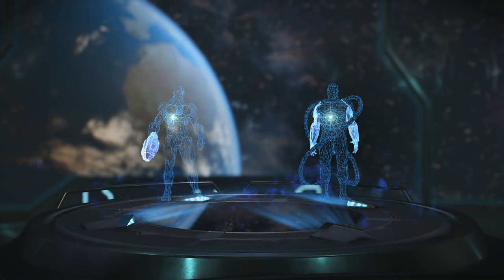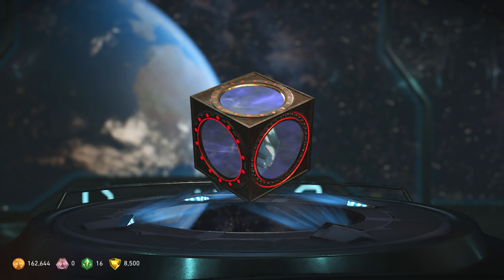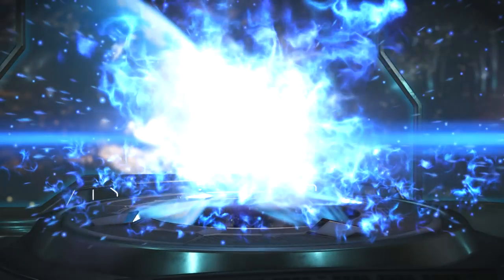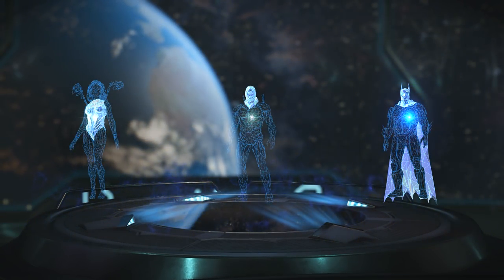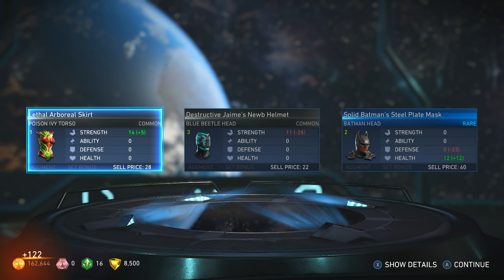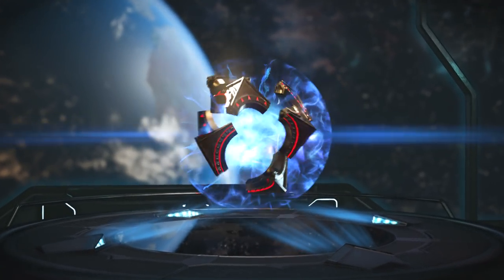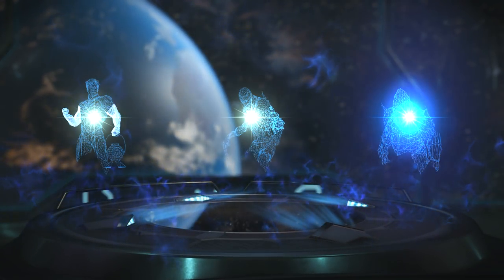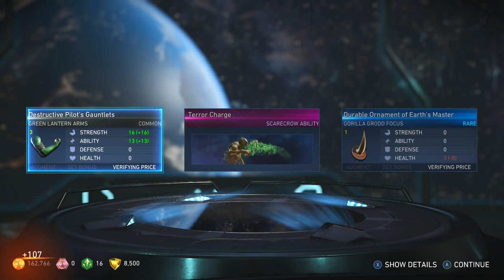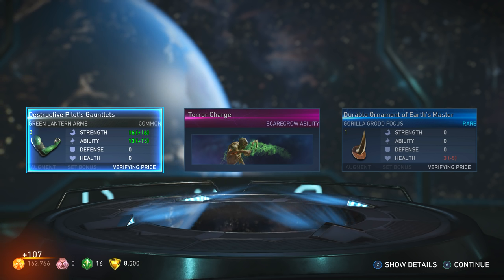Yes, I got some Brainiac stuff — sweet. Brainiac you don't unlock until you pass the entire story, so going through the multiverse and stuff... Oh, Poison Ivy torso — that's what I want! Those are the ones I want. It looks like you can't actually get source crystals in this — I thought you could. Oh, I got a new Scarecrow ability: Terror Charge — I wonder what that is, it might be his projectile.